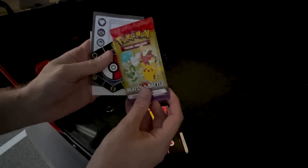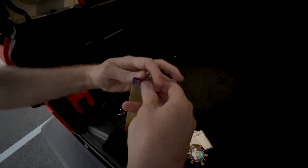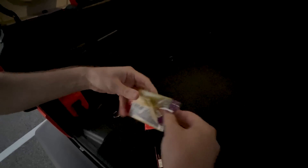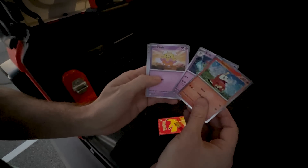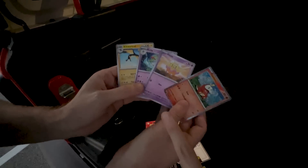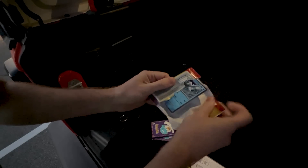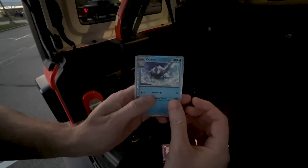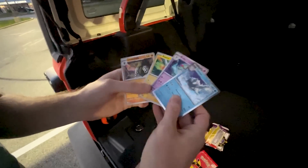There's only six foils, so we've got to go to some more McDonald's. We're going to open up the rest here in the trunk to figure out exactly what we are missing. We got Quaxly this time around - these just literally rip open. We got Fuecoco again, already a double, that's all right. Flittle is the only new one we got. Ever so carefully - Cetitan right here! A new holo foil that we just got.